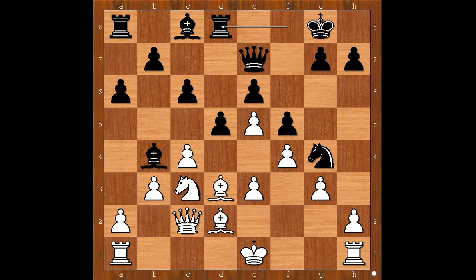Rd8. Topalov played h3, attacking the knight. This is a very interesting moment of the game. What is the best square for the knight? What would you do in this position if you had the black pieces?